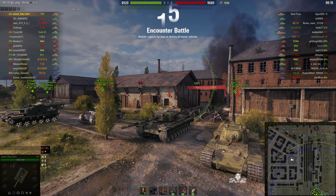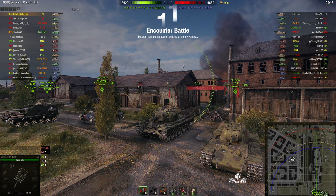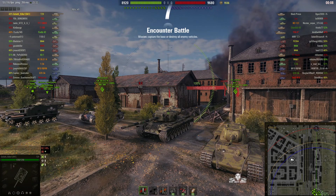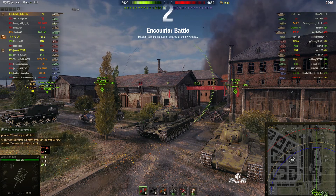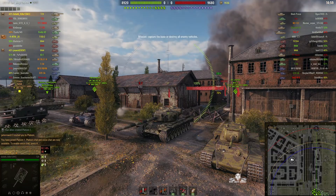Welcome back to WhatRTNoobs with General Disturbance. This is a T29, it's a tier 7 American heavy tank. It's located on the south spawn of Endgame Counter and it's under the command of Goliath Killer 1. He's just platooned with a T52 and an M44.